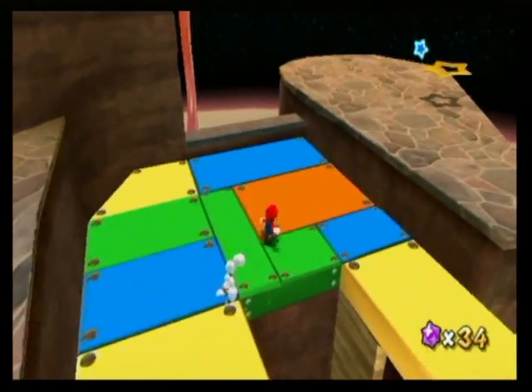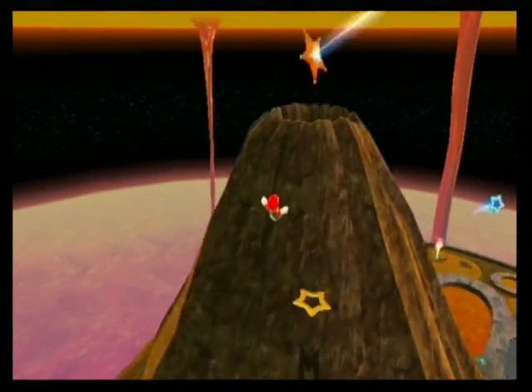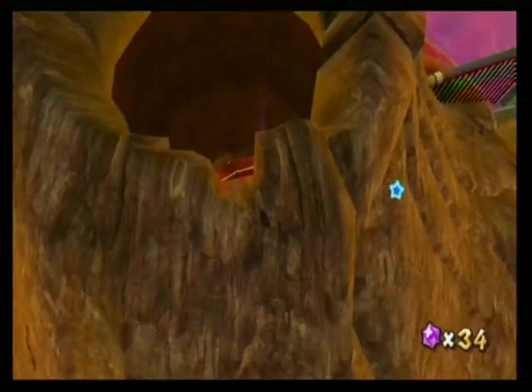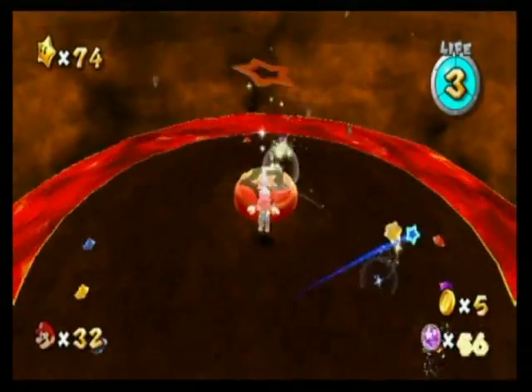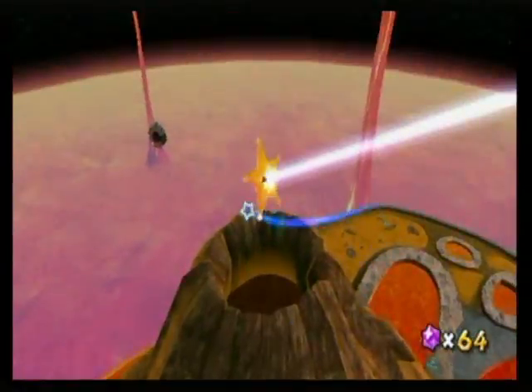At least it's a good thing I'm good at wall jumping. If you can't wall jump, you're going to have a hard time in this galaxy. And let's see, do I want to go into the volcano? Yeah, it's a lot of free star bits — like 50 or something. A whole bunch of them. More like 30, but it's still plenty.